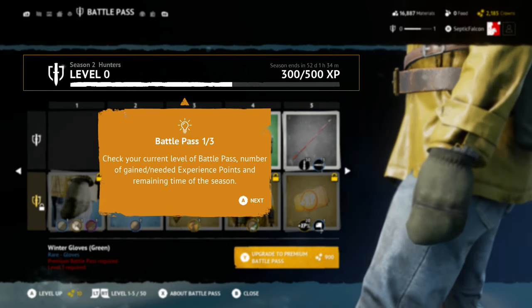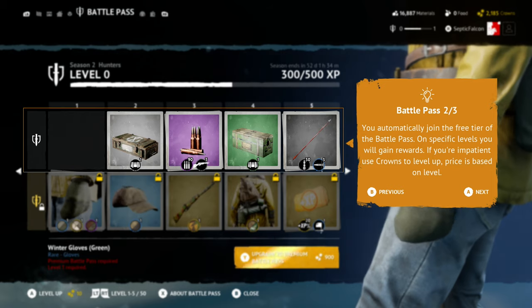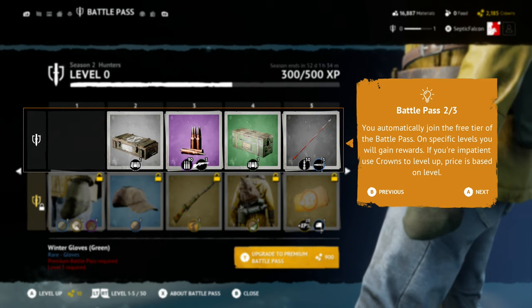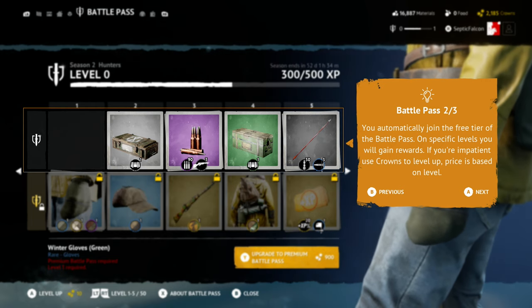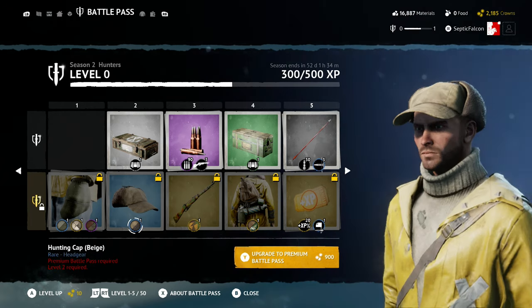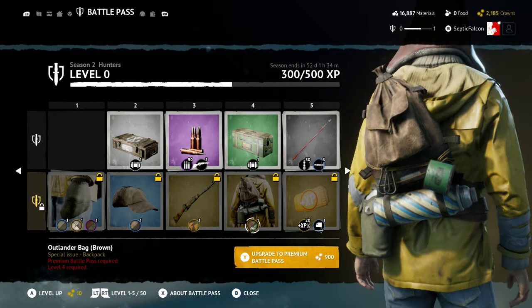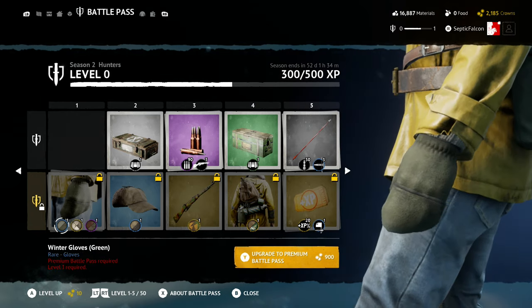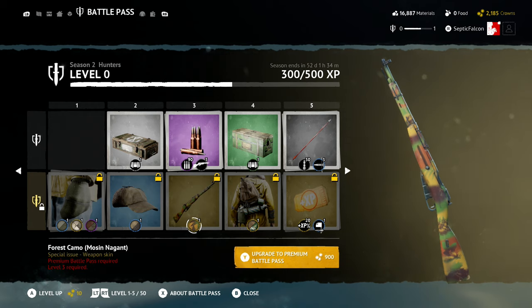Check your current level in the battle pass. You can join the free tier and gain rewards at specific levels, or use crowns to level up — price is based on level. Full disclosure: I was provided with a season pass key by Bohemia Interactive from the Vigor development team, just to show you guys what's new.